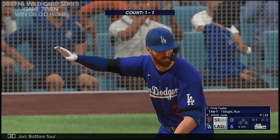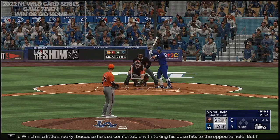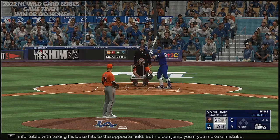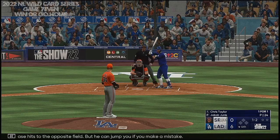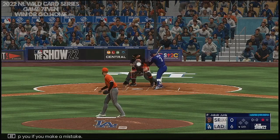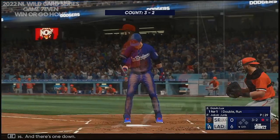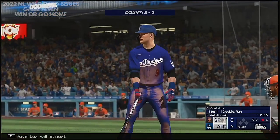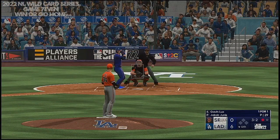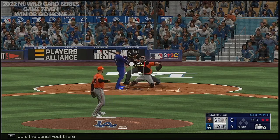Bottom of the fourth, leading off — Chris Taylor. He's got pop, which is a little sneaky because he's so comfortable taking his base hits to the opposite field, but he can jump you if you make a mistake. Down on strikes, there's one down. Gavin Lux will hit next. The punch out there — two away.